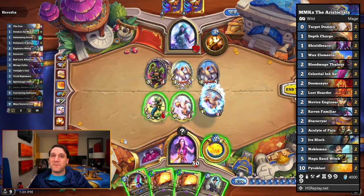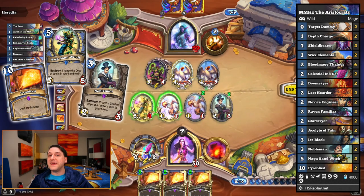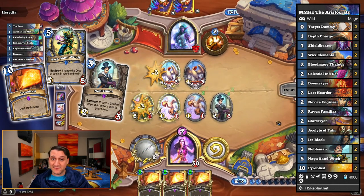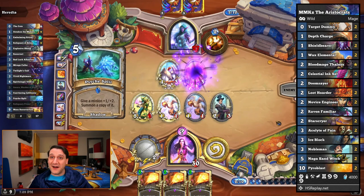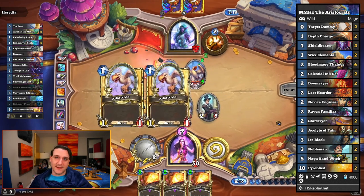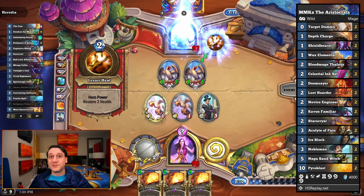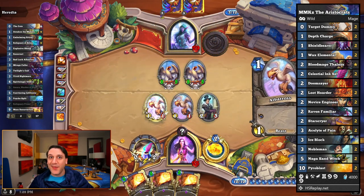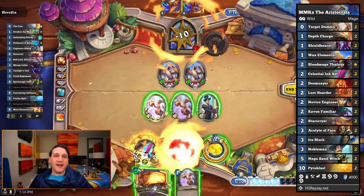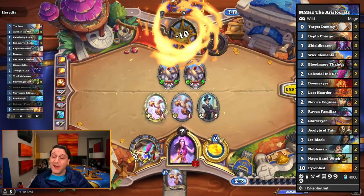Speaking of not strong but very fun decks, we're going to throw one more deck in here that we can't really recommend for progress on the achievement, as you'll get a maximum of 10 mana reduced cost from the ink set per game. That deck is the Aristocrats from Mark McKenzie. The idea is to discount the Pyroblasts to 5 mana with Naga Sandwich, copy them with Noblemen, and with the ink set equipped, it's theoretically possible to cast 40 damage in Pyroblasts for just 10 mana. Is it nearly impossible to pull off against Wild meta decks? Pretty much. But if you face an opponent doing something silly, such as shuffling 20 albatrosses into your deck as you can see here, you might live long enough to pull off the dream. Good luck completing your Calligraphy Lessons.